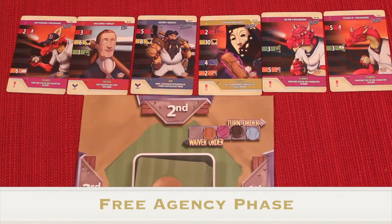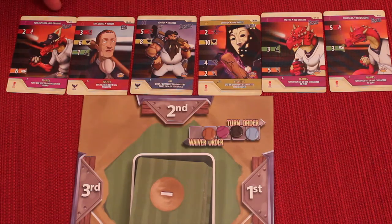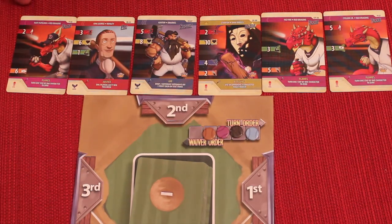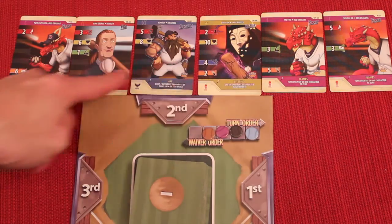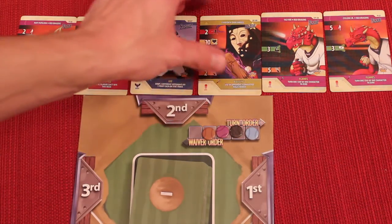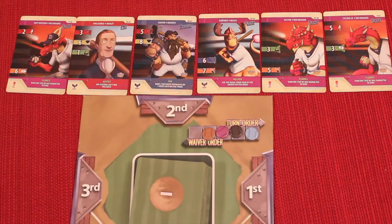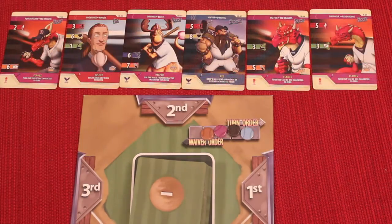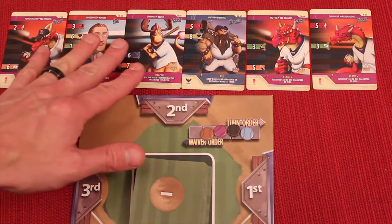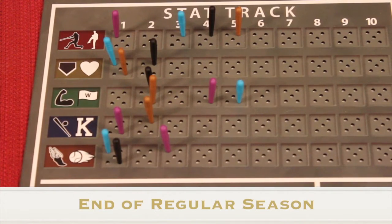You then prepare another round by flipping face up the four different win cards for this month. Now that we're done with the first round and in the second round, we go to free agency. Take the character deck and deal out the number of players plus two face up — with four players that's six cards. This is the free agency pool. Starting in waiver order going to the left, blue has the first chance. They select a card they want, put it in their hand, and replace it with one of the cards already in their hand — so they still have six cards. Each player has an opportunity to do that once. Once everyone has had a chance, all these cards get shuffled back into the character deck.